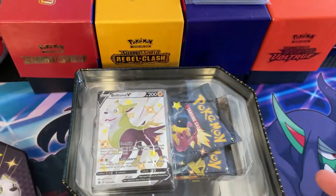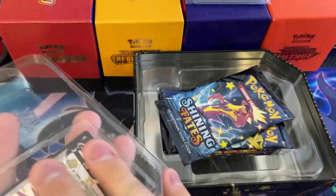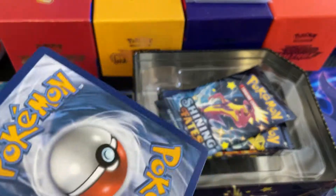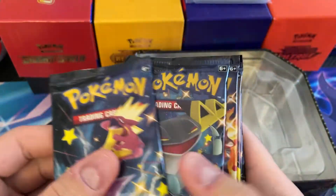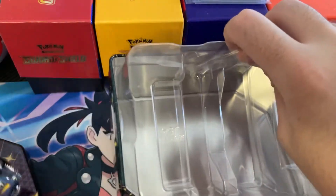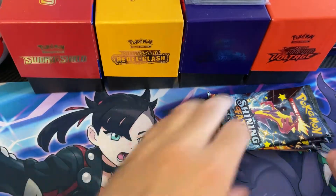So I'm going to take a look at this tin first. Got our promo shiny Bolton tin here. Let's go look at him — yep, he's shiny. Cool. And we got a promo card, or a code card. And I think five packs? Let's see — one, two, three, four, five, six. Okay, more than I expected. Let's get into the packs. Excited, many new cards to get.